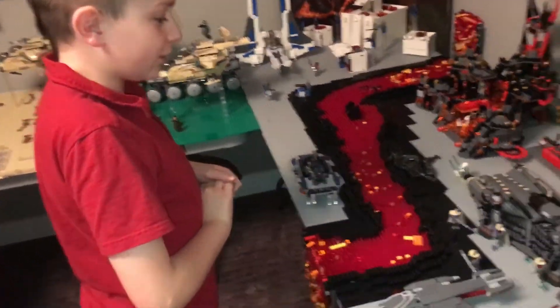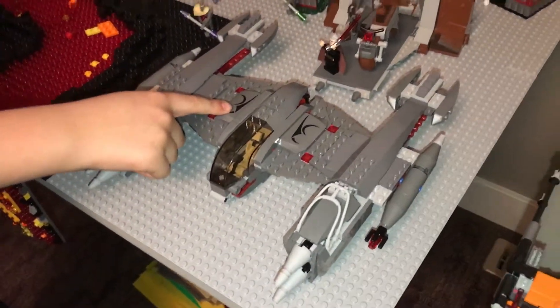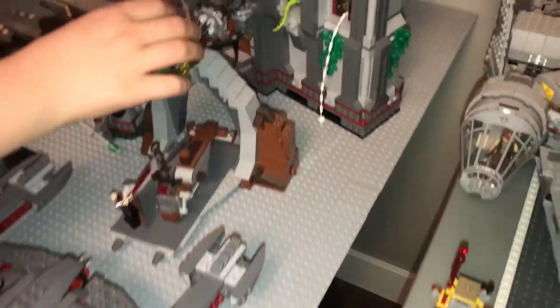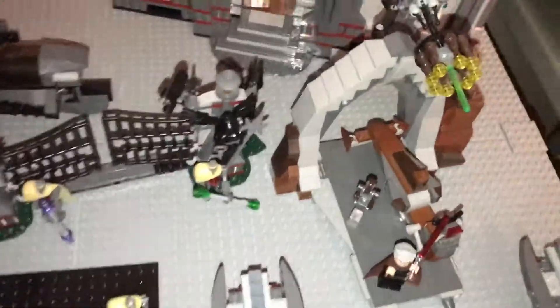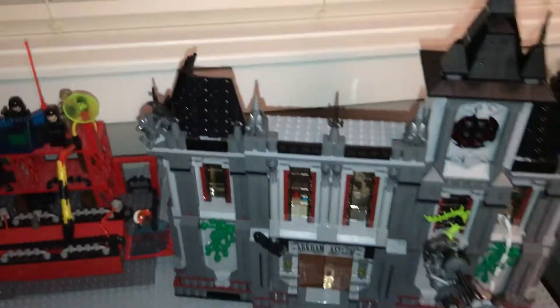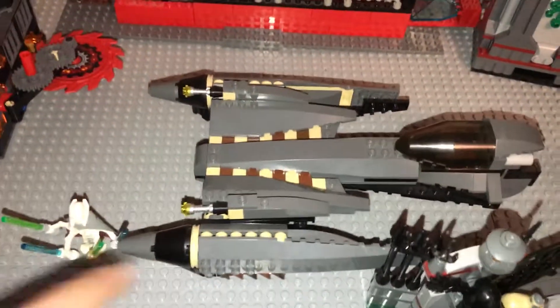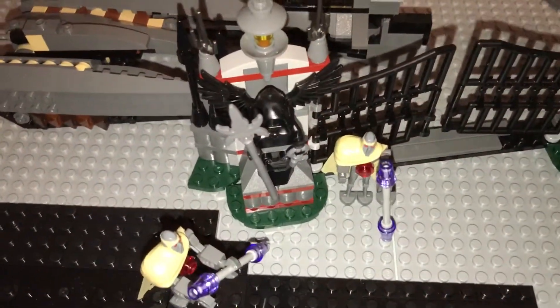Moving on to Count Dooku and General Grievous' base. We got the Magna Guard ship. We broke the duel of Yoda and Count Dooku thing — I dropped it. Then you got his speeder there and his droid. And then we got the Batman Arkham Asylum that we're going to put this thing underneath. We can turn the wall around to play with it. There's the gate for the Arkham Asylum. And there's General Grievous' ship, and then you got some of our Magna Guards. We got a bunch more Magna Guards now.